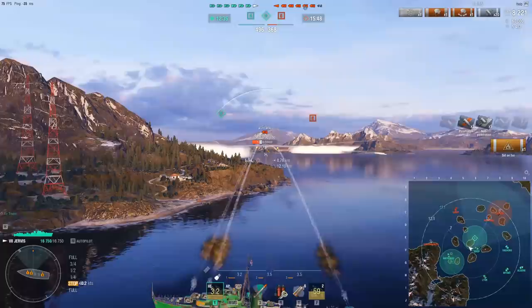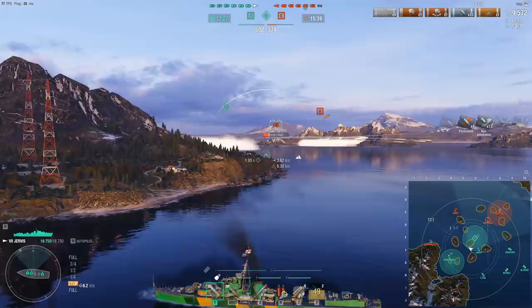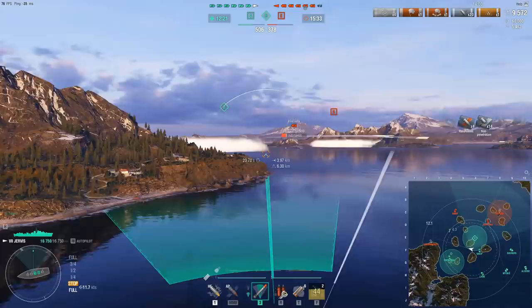My team actually managed to kill that Fiji in the smoke, so right now the game is looking pretty good. Our position is looking fairly strong. However, my Sinop's position — he could have stayed nose in and maybe reversed behind the island, but he decided to panic turn out and he's eating a lot of damage while doing so. And the Ashitaka is not dying nearly as fast as I would like.